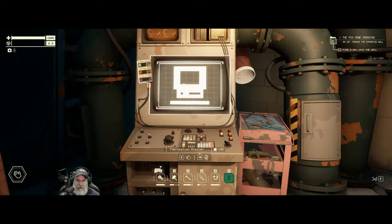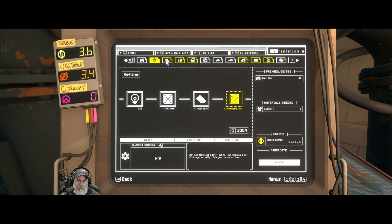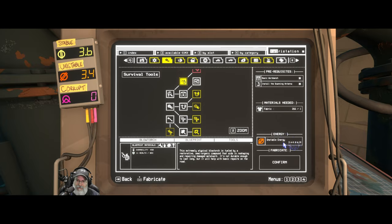Let's see if we can research the blowtorch — that is the number one thing I want to do with unstable energy before anything else. Look at that, we got enough!